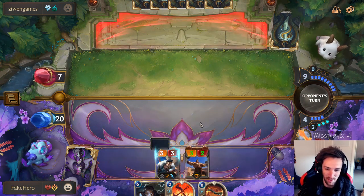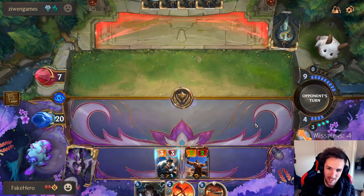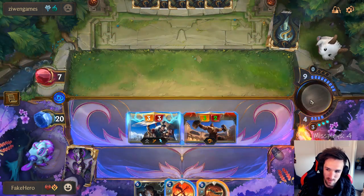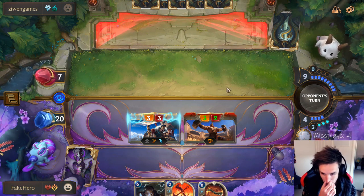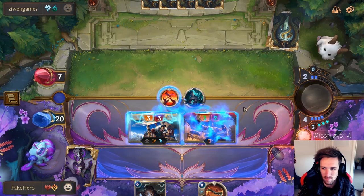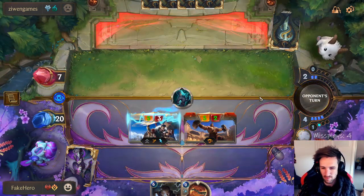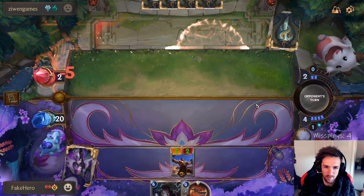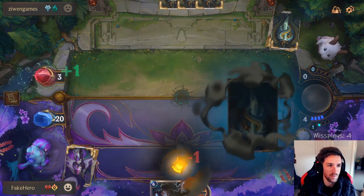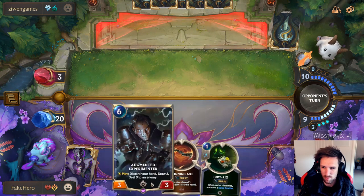I can go Draven six attack. I can also go five attack with a wider board if I have to. I think I have to develop the Crowdfavorite here. He keeps playing removal off the top. I'm pretty glad I played Crowdfavorite here — that was pretty good for us. He goes Unspeakable Horror. Pretty good draw — decent discard value.